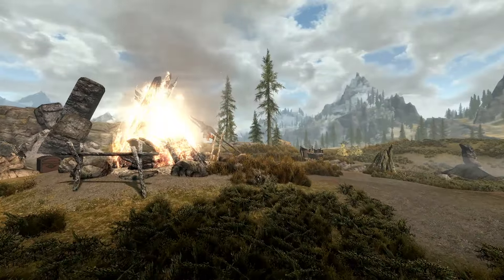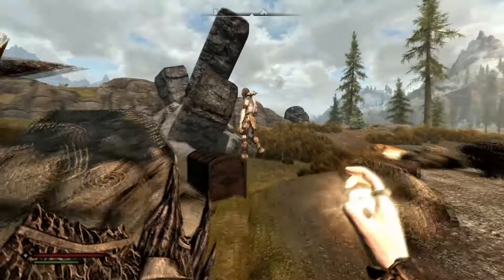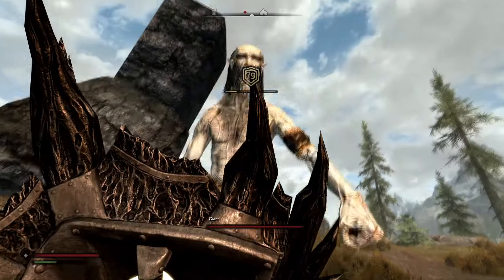If there is more than one giant and you are at a very low level, it may be worth killing the others and having just one to deal with. Once you have your giant, simply block and wait for them to attack you. If you are near fatal damage, you can equip a restoration spell in your free hand to heal any damage done by the giants.